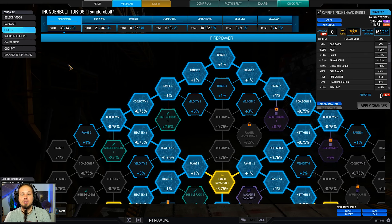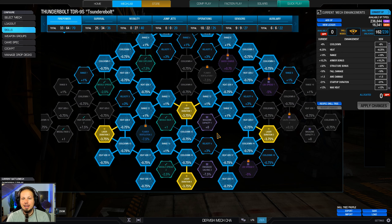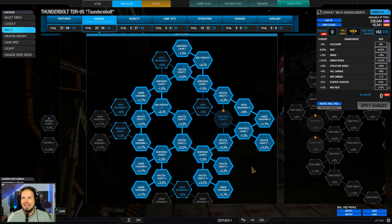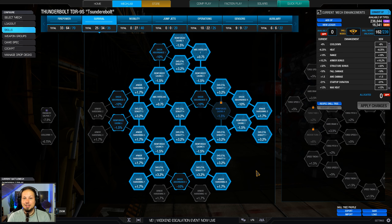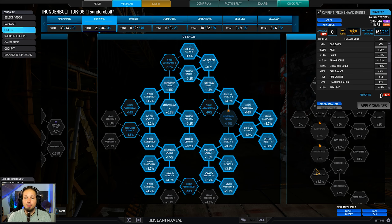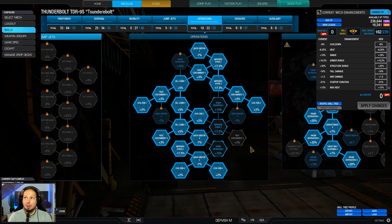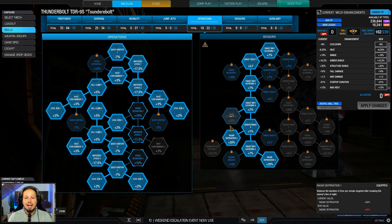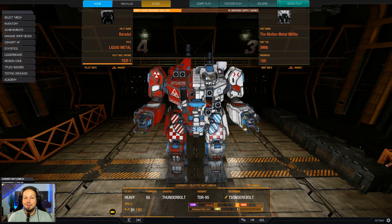We have some skills too. Obviously laser duration, heat gen, cooldown, and range on the firepower tree — that's a no-brainer with laser weapons only, so we take the laser duration nodes. We invest in structure on the side torsos because the hitboxes aren't great, so skeletal density gives a lot of raw hit points. We also take AMS overload since we have two AMS systems. It's a hot build, so cool run helps, plus radar deprivation, a double cool shot, and a UAV — that's the build.